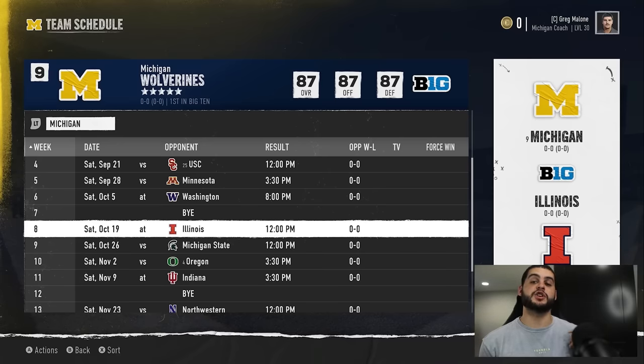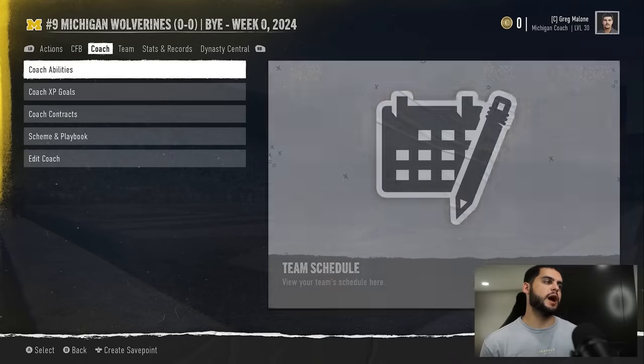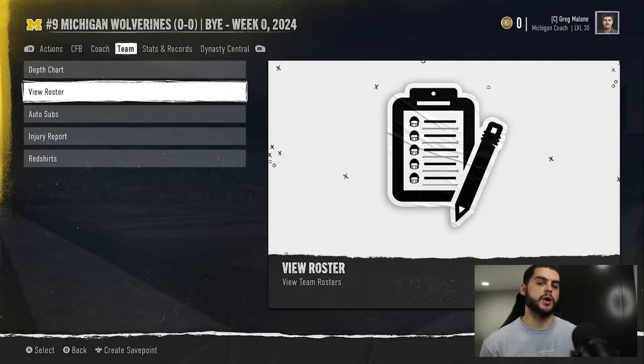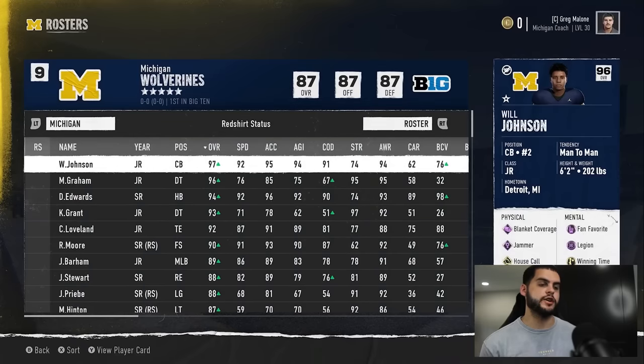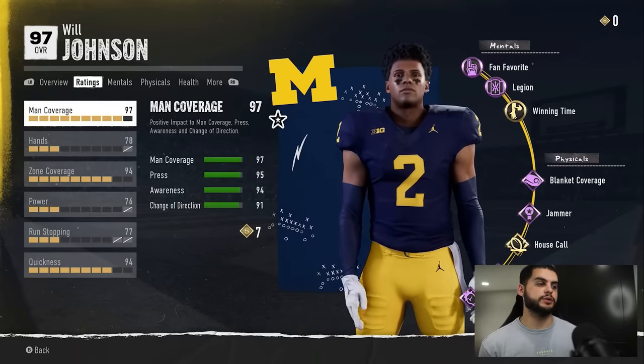Freshmen with elite dev are easiest to build because you have more time with them. In their redshirt year you spam them through four games with no injuries and clock up all those skill points. Then in their freshman season after that, you start them for a full season — and you can do this all again. That's the greatest way to set them up on a path to 99 overall, just accruing massive skill points. You can monitor this by pressing Y and checking the top right corner.